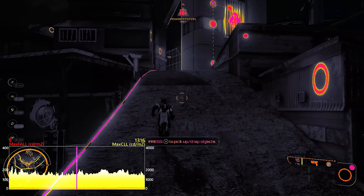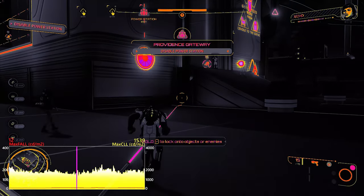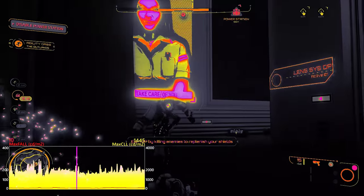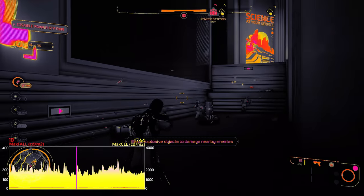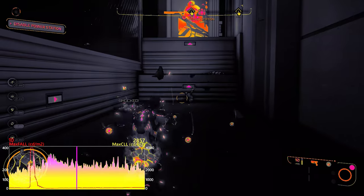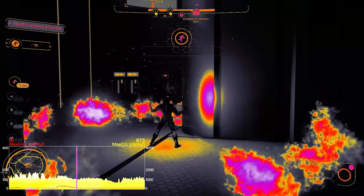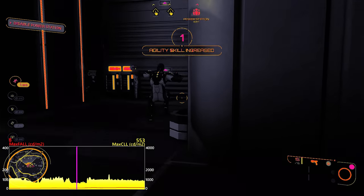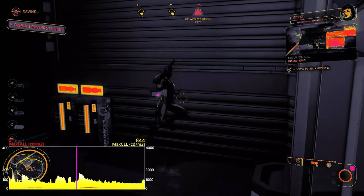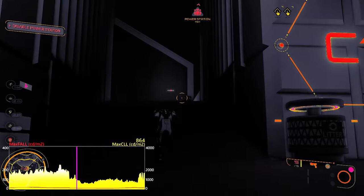I've also created another visualization I've been working on for ages but am now happy with. What you'll see is that grayscale content represents the Rec. 709 color space — what older displays can handle — shown in black and white. Any color visible in these images represents values outside that color space, landing in the wider BT.2020 color space. This lets us see why a title looks natural, colorful, or different from an SDR game. You'll see this used more often in these videos.